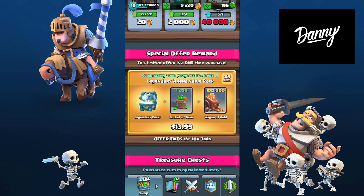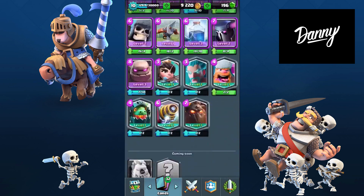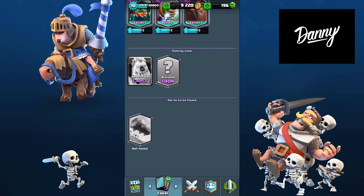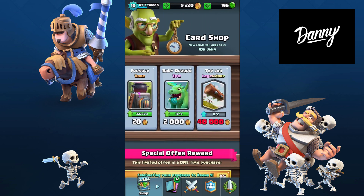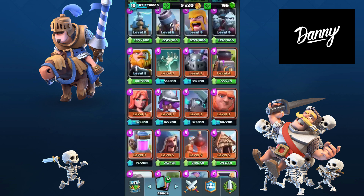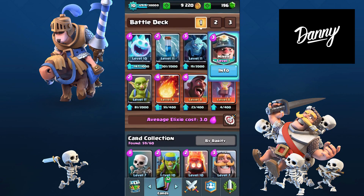The only legendary card that we were missing is the Log — we are not missing any other legendary cards except the Log. Hopefully we can get the Log, and if we don't, we have it in the shop right here today. I'd really love to get the Miner or the Ice Wizard, so let's do this right now.